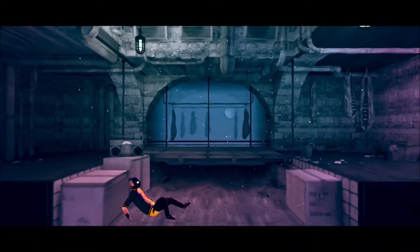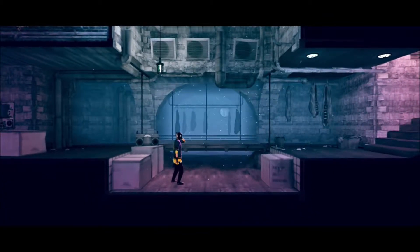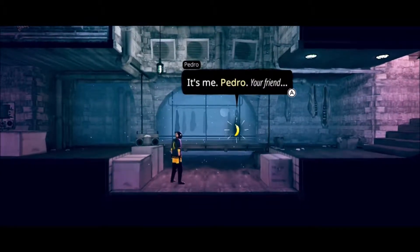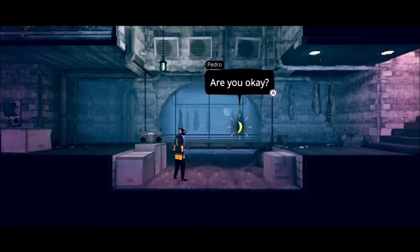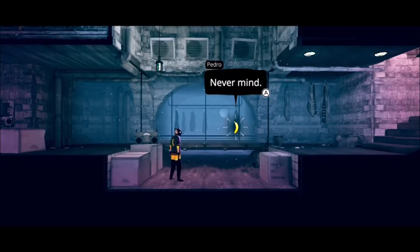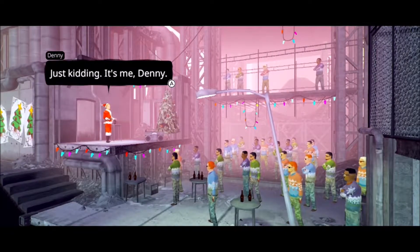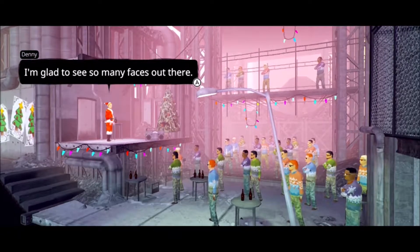My Friend Pedro doesn't really offer much in terms of narrative reasons to keep playing either. There's the initial mystery of who your amnesiac character is, who this banana Pedro really is, and why everyone is trying to kill you — but the plot is treated as window dressing, nothing more. The story doesn't have any intriguing twists or satisfying answers, though its ending is just weird enough that I don't regret having played through it. The writing leans into weird humour — as if you couldn't tell by the talking banana — and though not every joke lands, it is good for a chuckle or two.